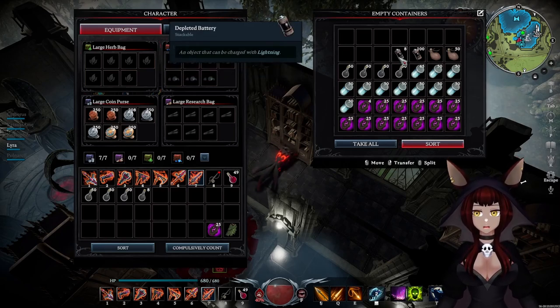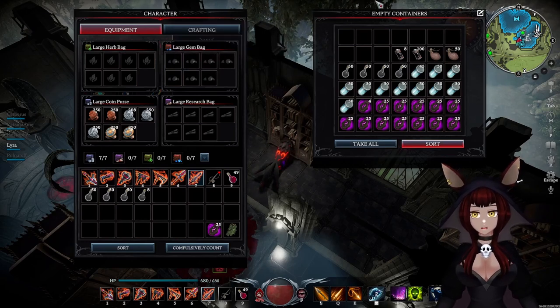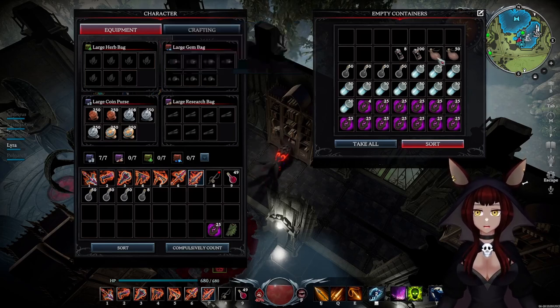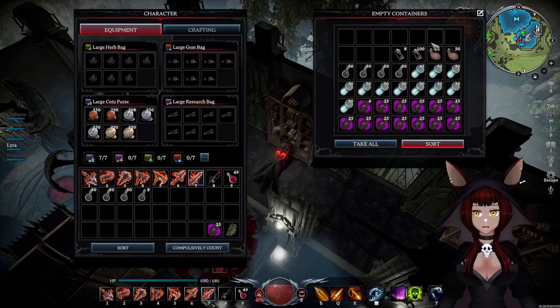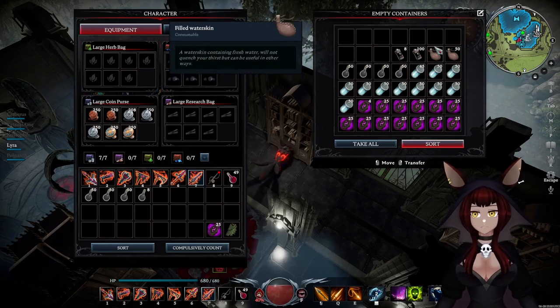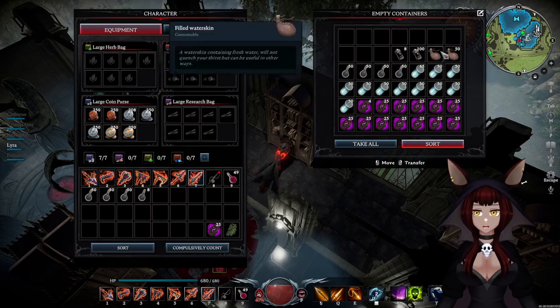The filled water skins are here — these were unfilled for a long time because I just didn't get a chance to move them to my other castle. Normally empty water skins would be here. For example, if I make a bunch at the tannery I can take them out, put them here, and the tannery keeps producing more. That frees up output space in the tannery while I wait to fill them.